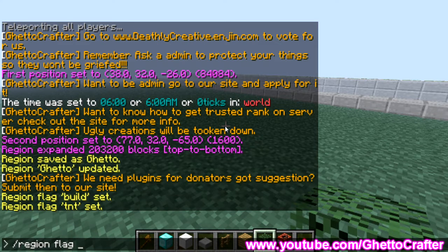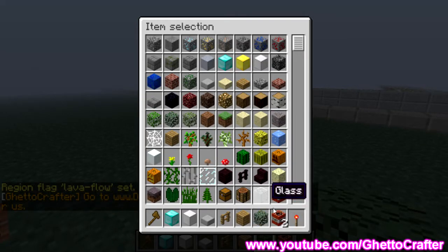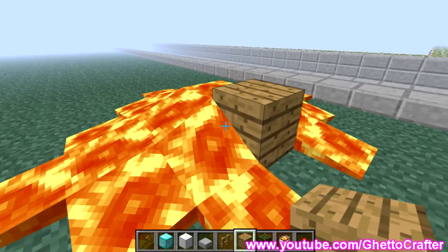You can also make it so lava doesn't flow. The command is region flag ghetto, and the flag is lava-flow deny. Let's get a bucket of lava — we place the lava down and it still flows for some reason. That one didn't work, but the rest did work and no one else can build here.